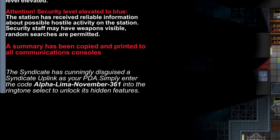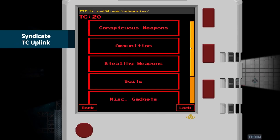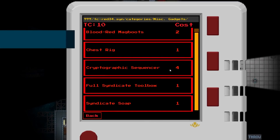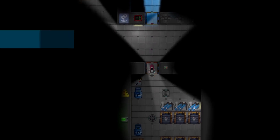Coming with PDAs is the Syndicate Telecrystal Uplink. Traders and nuclear operatives can now customize their kits with a diverse selection of weapons and tools to get the job done, no matter what gets in their way. A signature trader item, the E-Mag, can now break open door and locker authenticators.